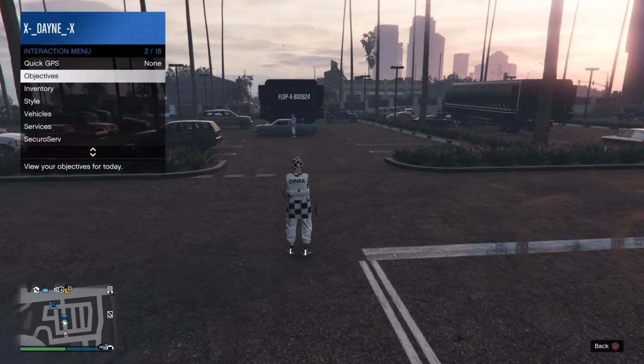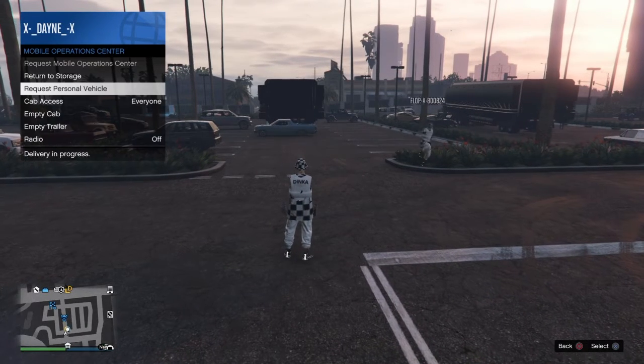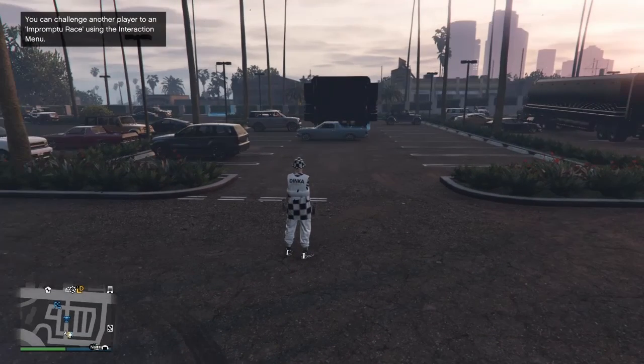Once you are back at the spot, you want to call out your oppressor from your MOC. You won't be able to see it on your mini map, so you just have to have a look around. If you face the same direction as me, it will pop up to your right-hand side.